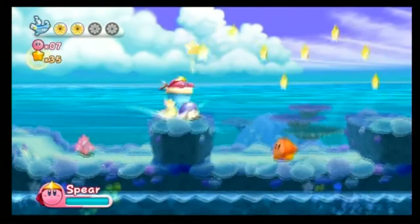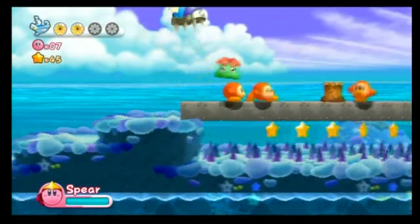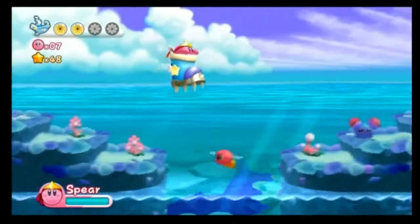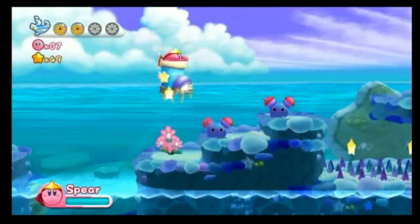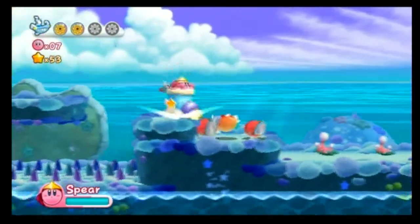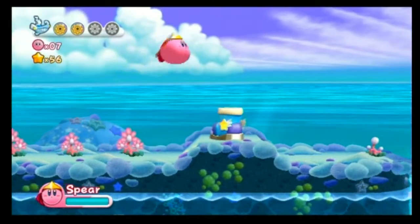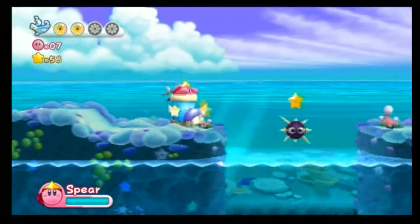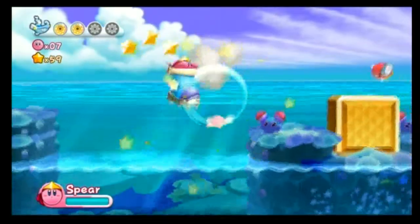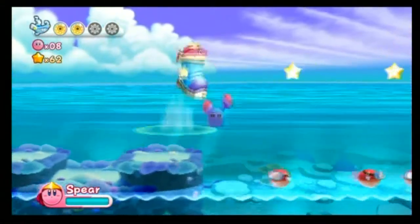Here we have the Stompy Boot - that's probably not the official name, but I don't know what it is, so I'm calling it this anyway. The Stompy Boot can squash those switches that would otherwise require a sword or hammer, but it has a bit of a time limit. It's more versatile than the hammer because it's able to break those big yellow blocks.